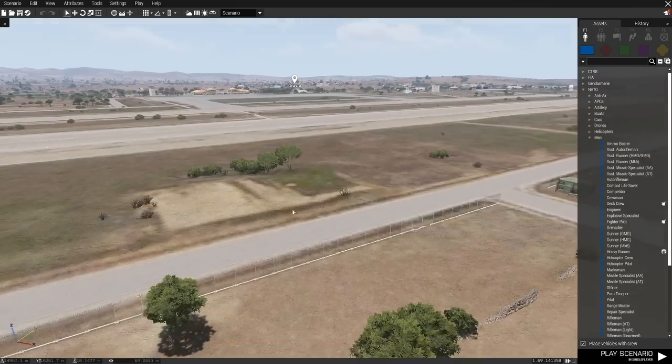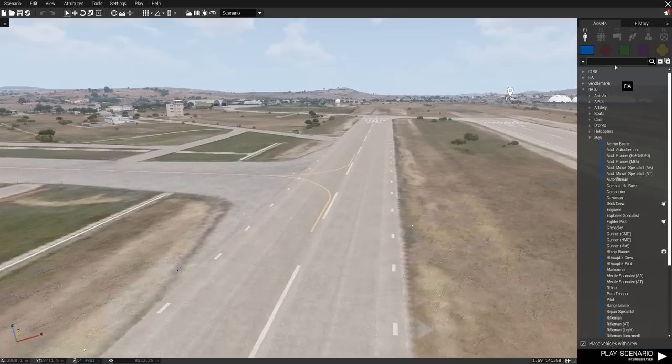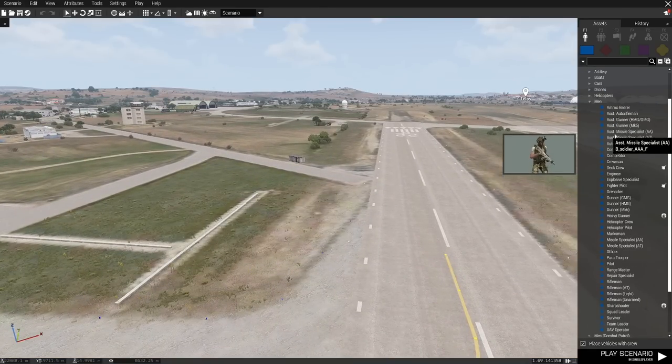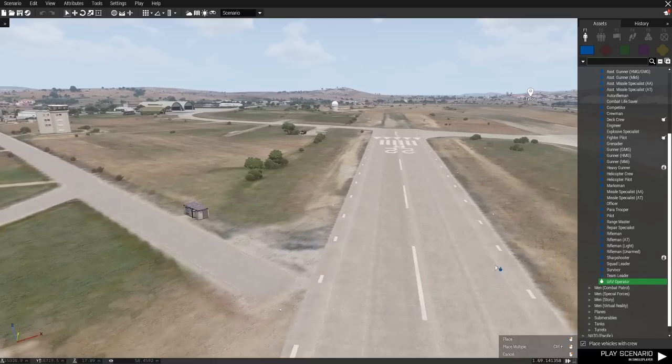Press M again to come out of the map and that brings you back to the normal view. Now we want to get UAVs on the ground. What we're going to use is our asset menu on the right-hand side. I'm going to scroll down and we're looking under Men, under NATO, men in blue — I'm going to choose UAV Operator and left click.